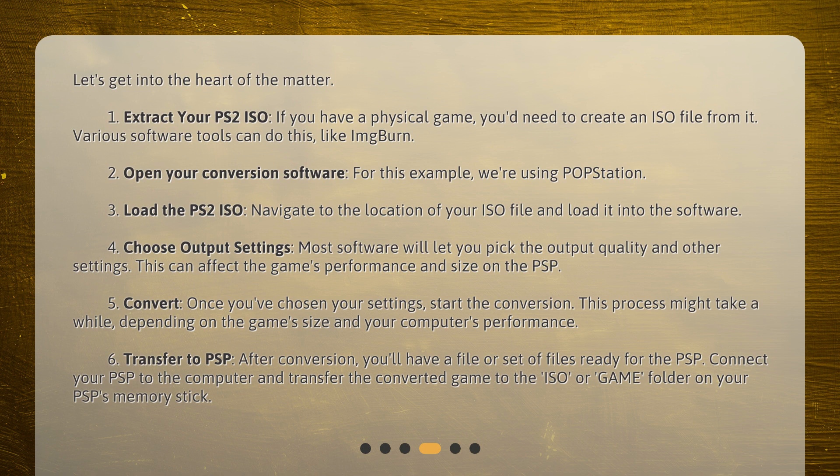4. Choose output settings — most software will let you pick the output quality and other settings, which can affect the game's performance and size on the PSP. 5. Convert — once you've chosen your settings, start the conversion. This process might take a while, depending on the game's size and your computer's performance.